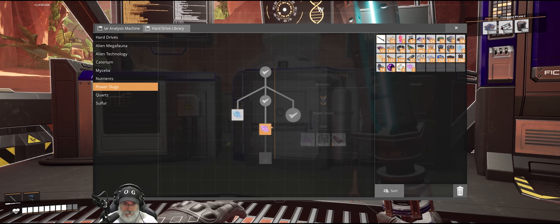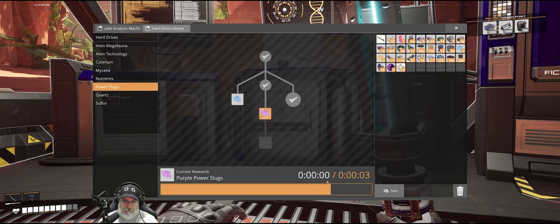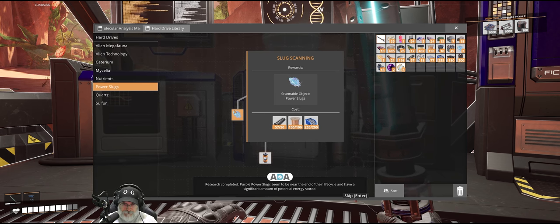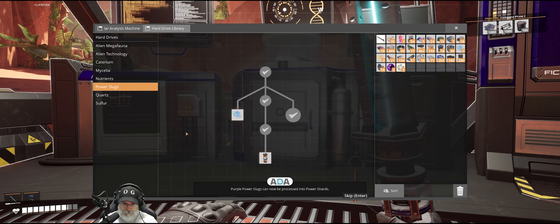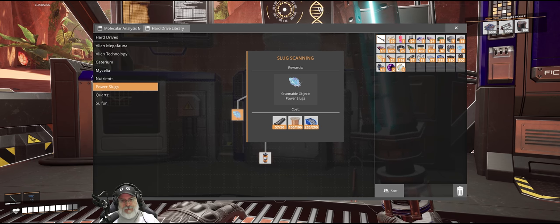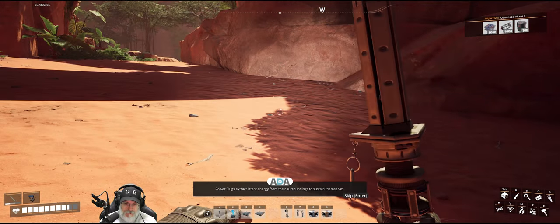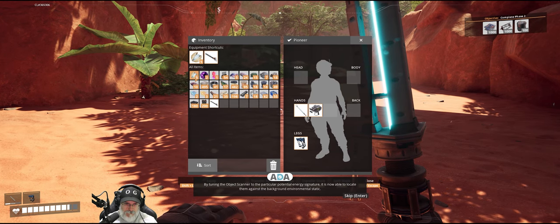Now what does it take to research a purple power slug? Oh, we got everything we need — thanks to getting those modular frames, let's do it. Synthetic power shards — nice. Completed. Purple power slugs seem to be near the end of their life cycle and have a significant amount of potential energy stored. Purple power slugs can now be processed into power shards. This will also allow us to scan for slugs with the scanner.